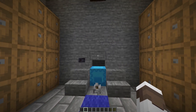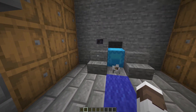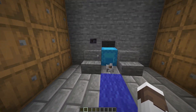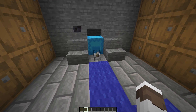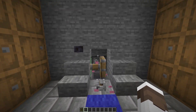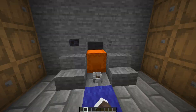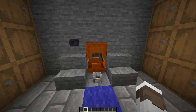So here is the shulker box swapper. All it is is a button on a flush, reasonably flush wall. We just have to put two stairs here to hide the piston. We also have a lever here. By pressing this button it cycles through all the different shulkers and all the different colors and we can easily open them and access whatever we have in them.